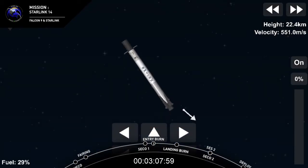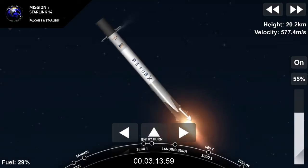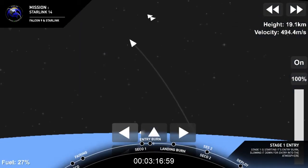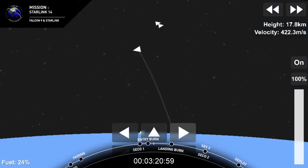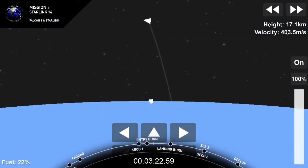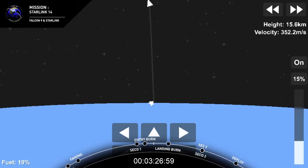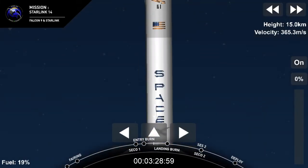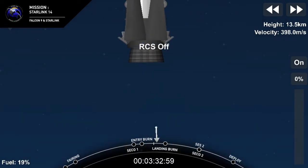Stage 1 FTS is safe. Stage 1 entry burn is safe. And there you can see the entry burn has begun. As you saw, the plume started out small and then got larger, and that's a burn for a total of three engines. Stage 1 entry burn shut down. Entry burn is now complete — those engines have shut down.